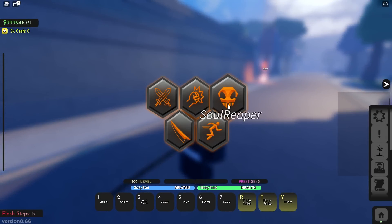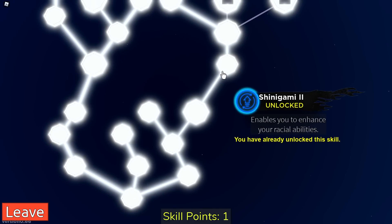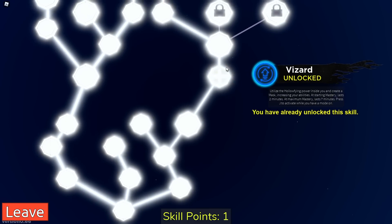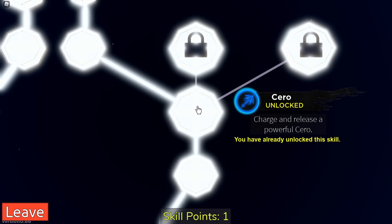Go to Skills, then go to Sweeper, and on the right you can see it says Shinigami 2 which enables you to enhance your racial abilities. Right here we have Visored: utilize the Hollow power inside you, creating a mask and increasing your abilities. At starter mastery that's just two minutes; at maximum mastery it lasts seven minutes. Press J to activate.